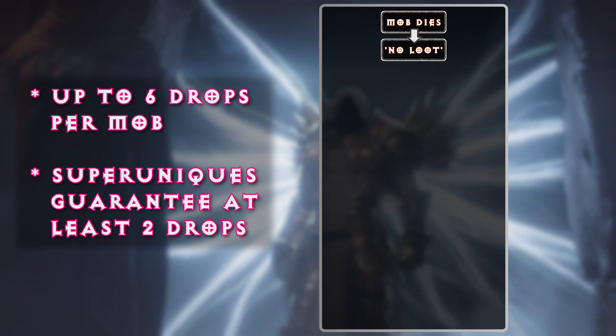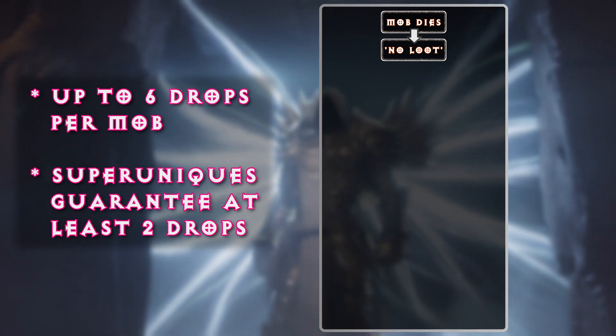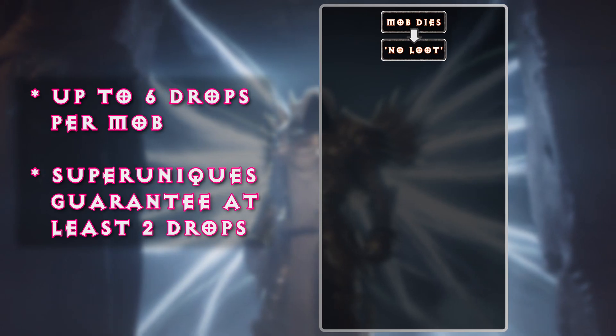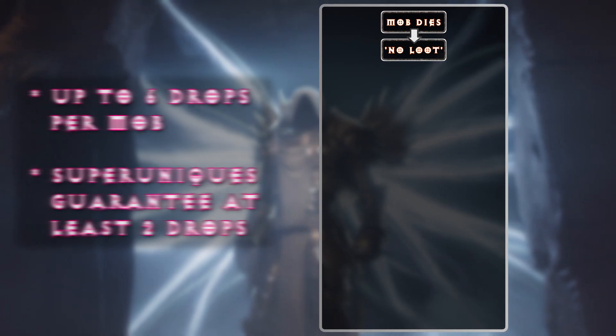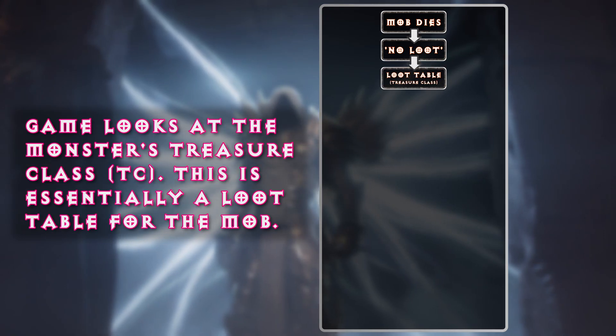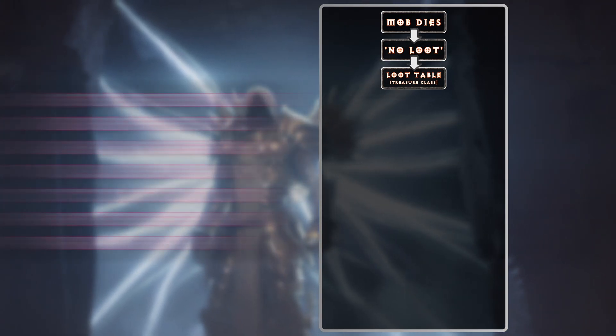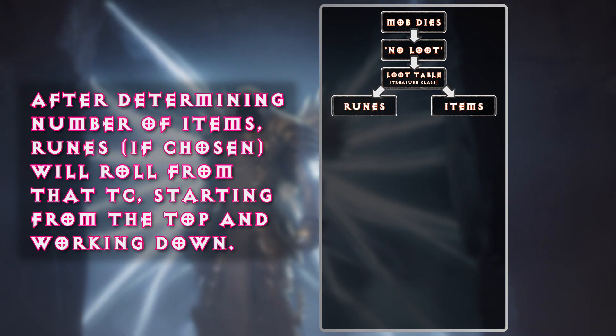Loot quantity is roughly up to six drops. The items chosen can vary, and if this is a super unique like Pindle, you are guaranteed two of those six drops. The third step is the mob treasure class applies, which is essentially the loot table for the unit. Out of this loot table, the runes versus item split is determined.